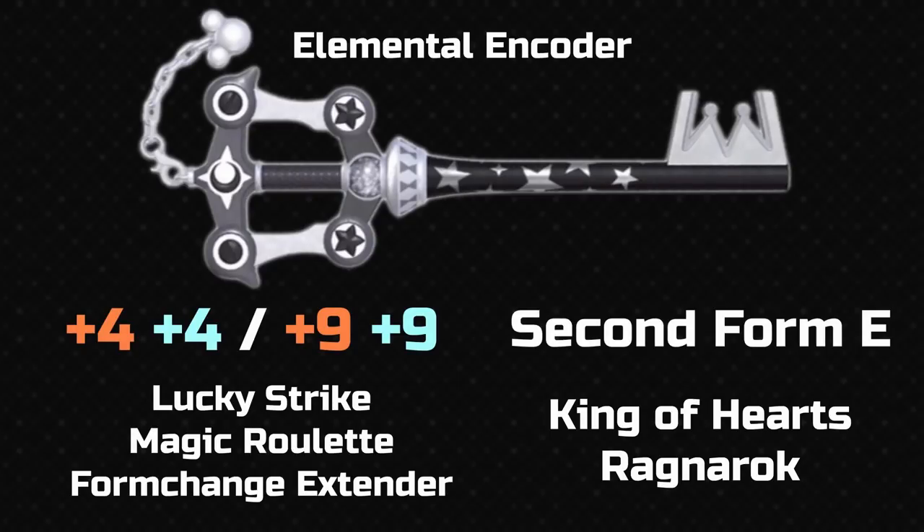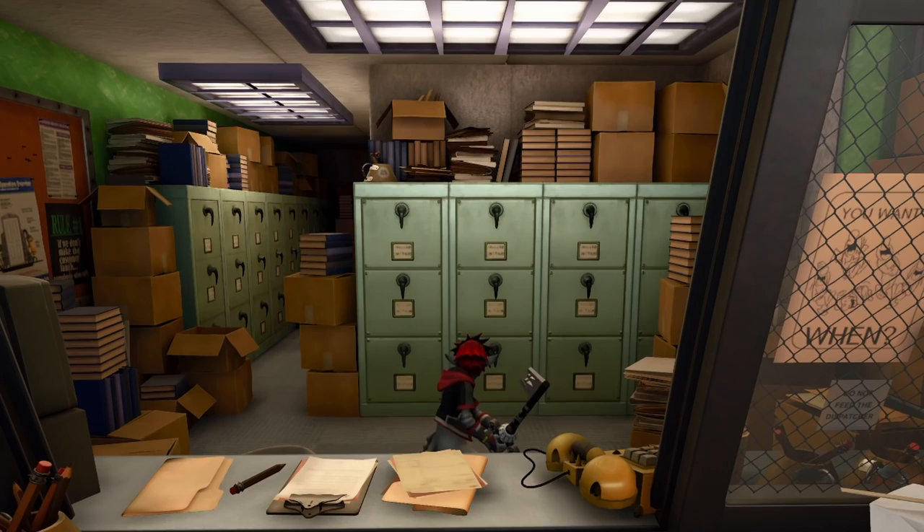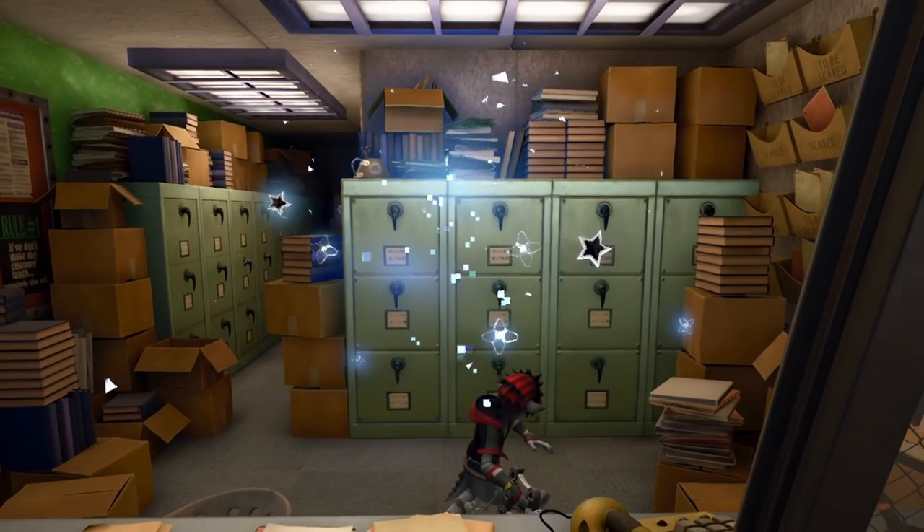Finally we have Elementor Encoder — the newest KH3 keyblade. This is the PC exclusive keyblade you get for getting it on the Epic Games Store, which is the only place you can get KH3 on PC at the moment. It's Epic Games Store themed because it's grey. It's basically a black and white Star Cluster — that's literally what it is. I kind of like it a bit more than Star Cluster just because this takes away some of the weird colouring and makes it a bit more consistent, but I still don't really like Star Cluster. It's better than Dawn of Dusk though, and it has a really cool ability.